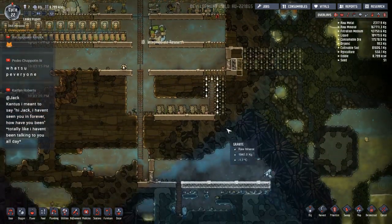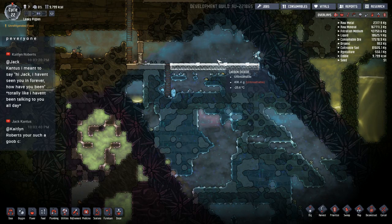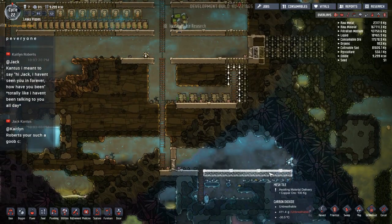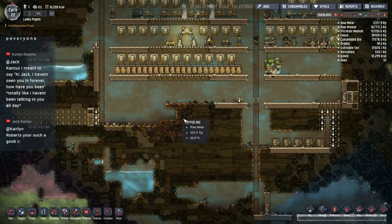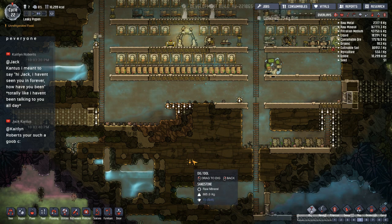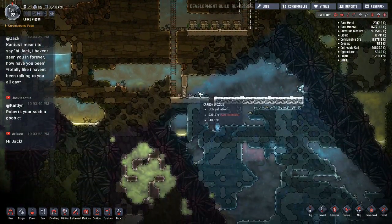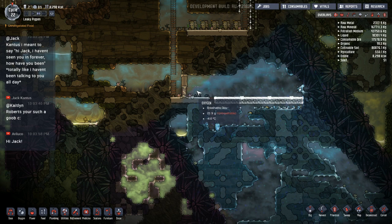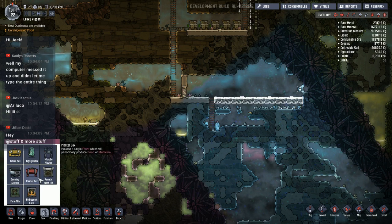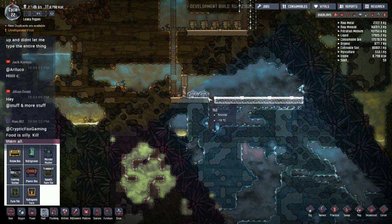A couple of housekeeping things we're going to have to take care of — we do need food. I've started working on some farming down here that we can use to set up some sleet wheat, which would be good. They still have to come down here and finish building this. Unfortunately we have lots of copper — we'll get them digging on this. We'll get them building a little farm down there so at least we have some food supply. I don't have anything set up in terms of refrigeration yet, so I might just put a refrigeration box down in this area. We could go through the trouble of making a CO2 storage for our rations, but I think I'll just take advantage of the cold that's down here for now, since this is the last time we're running on this particular colony anyway.